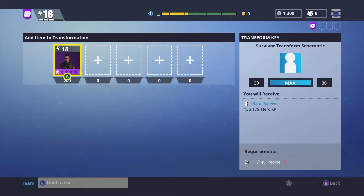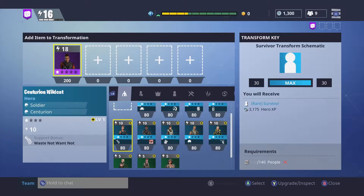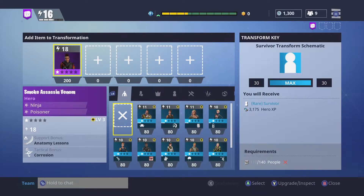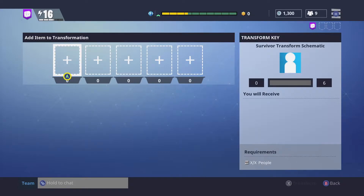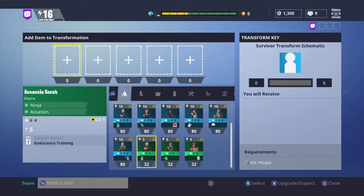Before I do anything I'm gonna first check how many points I need to transform. I'm gonna place this epic hero with 200 points. If you look on the right it now says 30 points and the blue bar is filled to max. Below that it also shows what you will receive — it has to say max if you want that exact rarity. Anything below that will give you a lower rarity. Now I'm just gonna remove this epic hero because 200 points is a lot when you only need 30.